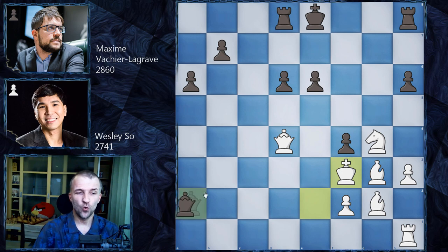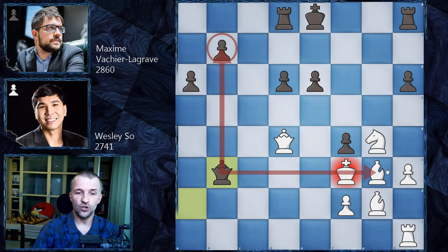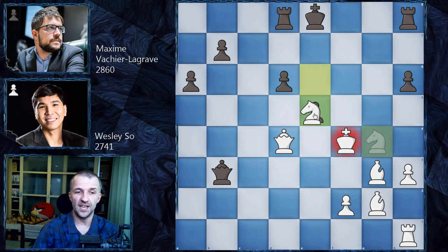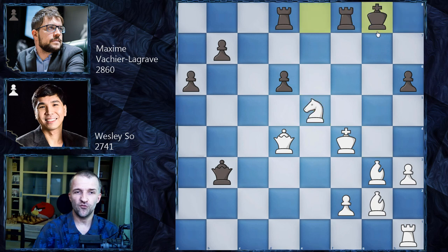Now Qb3 with check, and look at the position of this queen — this was definitely home preparation by Vachier-Lagrave. The queen is defending b7, controlling the third rank, and also controlling f7, which after pushing the pawn to e5 will be extremely important to set up the defense. If white plays Kf4, after e5 you could go for Ne5, but black doesn't need to take the knight — castling is much more promising. Then the king has to go to Kg4, and after Qe6 it's checkmate.